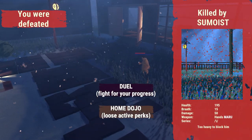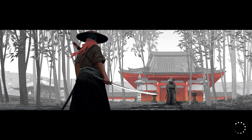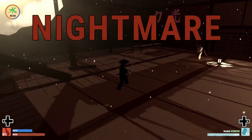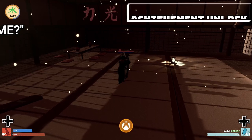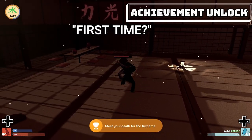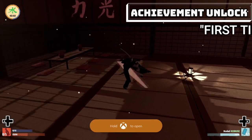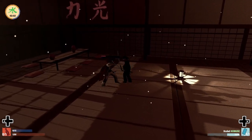You have two options on the death screen. The first one is the home dojo — that just takes you back to the home and you restart the level all over again. Or you can fight in your nightmare in order to keep your perks, and we are just going to fight a samurai in there. This is going to trigger an achievement/trophy for meeting our death for the first time. Let's go ahead and get this fight done and we are ready to keep our perks and restart that level.